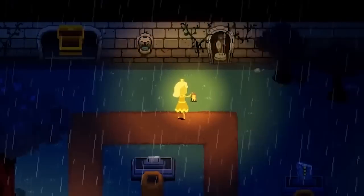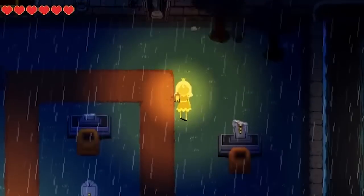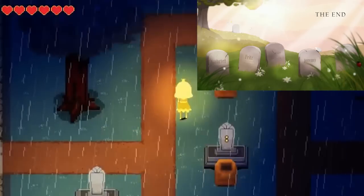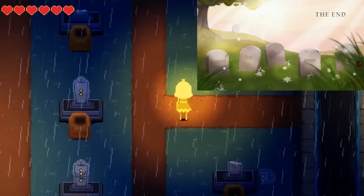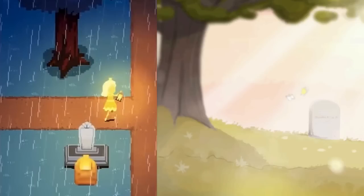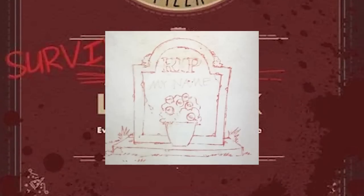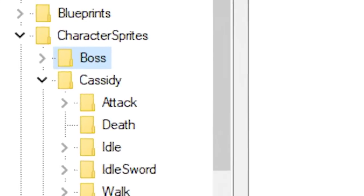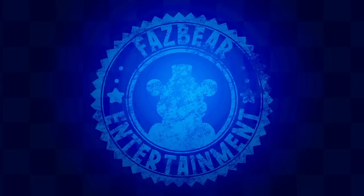We've seen this gravestone before. We've seen this whole location in the Lorekeeper ending of Pizzeria Simulator — six gravestones, five in the front and one by a tree in the back. And in Princess Quest, that one is already lit, because this soul is present; this soul belongs to the princess. We've also seen this gravestone in the survival logbook, where Mike draws one in red ink with faded text reading 'my name.' Complete the word search puzzle and you discover that this name is Cassidy, and the soul is possessing Golden Freddy. Perhaps that's why the princess was named Cassidy in the game files and why she has her golden glow.